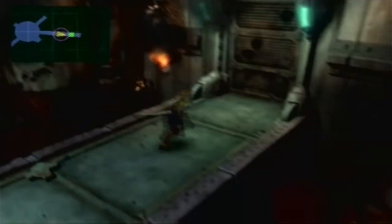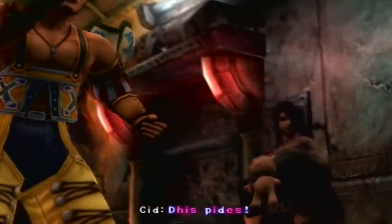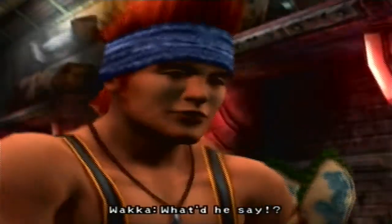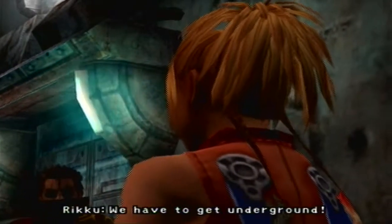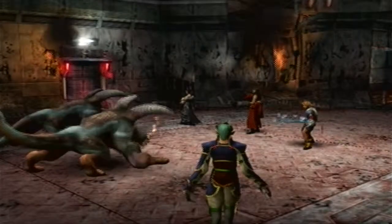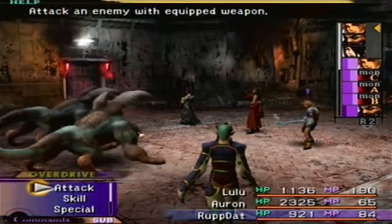There is nothing in this room, so let's just move on to the next one. Riku - if you know where Yuna is, lead the way. What do you say? We have to get underground. Where's Yuna? The Summoner Sanctum - this way! Summoner Sanctum? That sounds interesting. Holy shit! Where did this thing come from? Another required battle - Preemptive Strike. I like some of that.